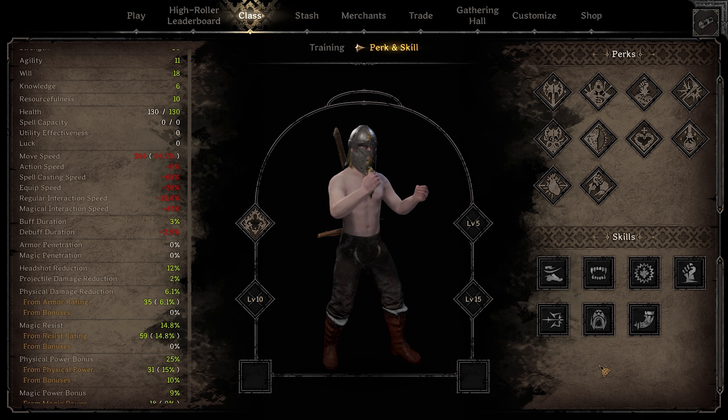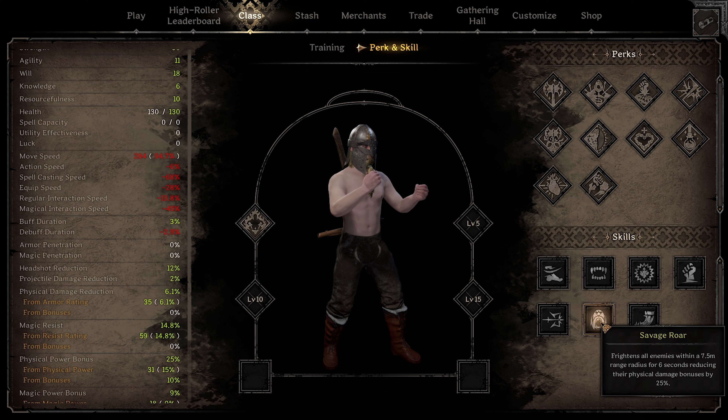The best team-friendly or new-player-friendly skill to run is savage roar. If you're new to the game in general this is really helpful — it frightens enemies, makes them stop moving, makes them turn around, and they will avoid attacking you. If goblins keep slashing you and you're taking poison damage, this will stop that. It also is really helpful in team fights — in rooms surrounded by mobs this will help your team clear them out.